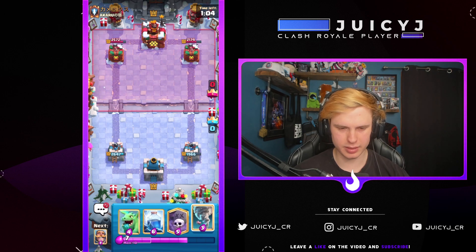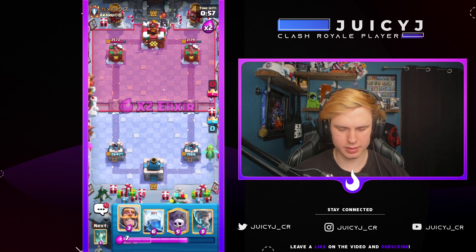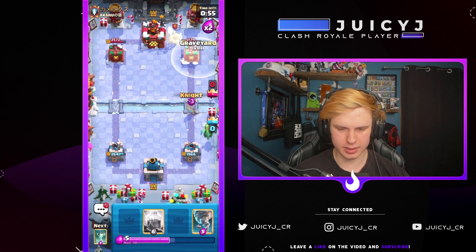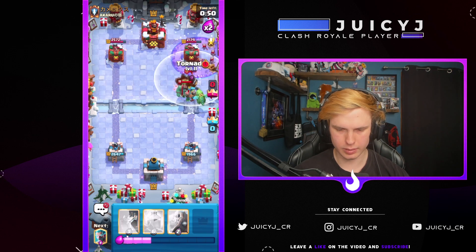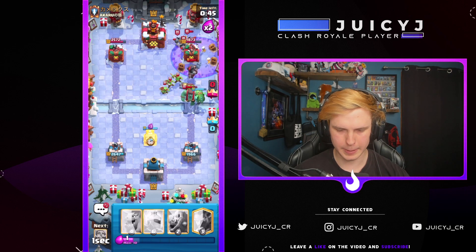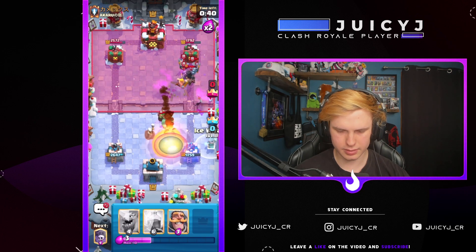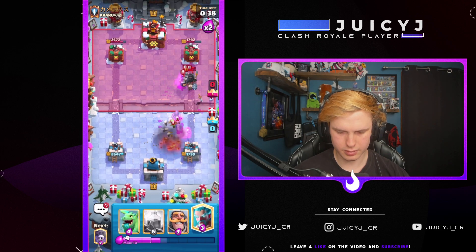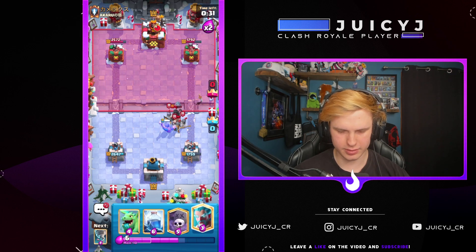Looks like he's probably about even elixir with me. Let's go Baby Dragon in the back. He's gonna go Dark Prince — I'm just gonna go Knight and then graveyard right here, I think that's a solid play. Let's tornado everything there, Tombstone here, Barb Barrel for those pesky spear goblins, and then Knight. I'm thinking that's a solid defense — about even damage now, which is very good for us.